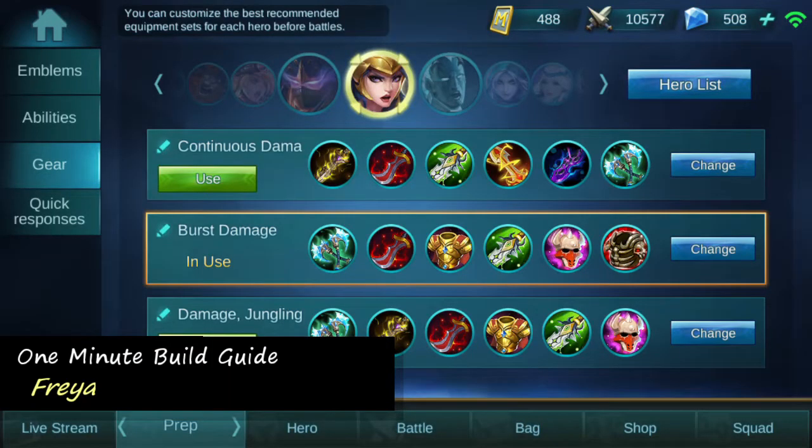Hey guys, Etan Sutton here from Sun Bros, bringing you a 1 minute build guide on Freya. The purpose of this build is to take advantage of Freya's amazing toolkit. This off-tank build ensures that Freya can engage, deal tons of damage, and survive.